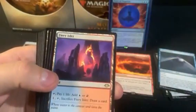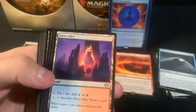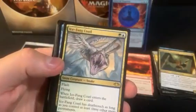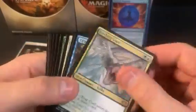It's going to be hard to top that first pack. We got Fiery Islet as the first canopy land — so three packs, three hits. I think this is not going to keep going, but we got Ice Fang Coatl, that's a decent rare. And a second Ice Fang Coatl — that seems a bit odd, back-to-back packs.